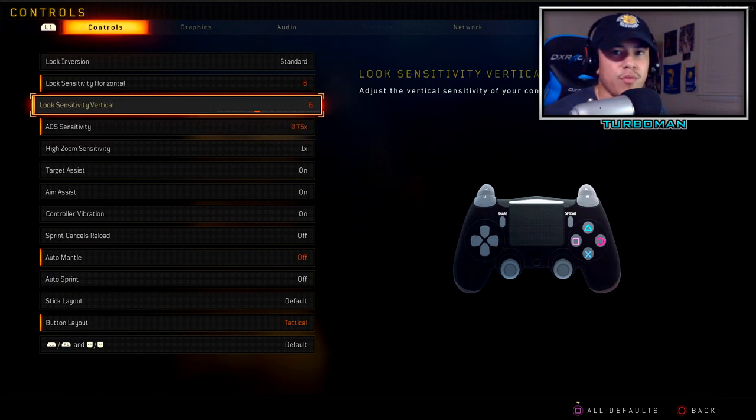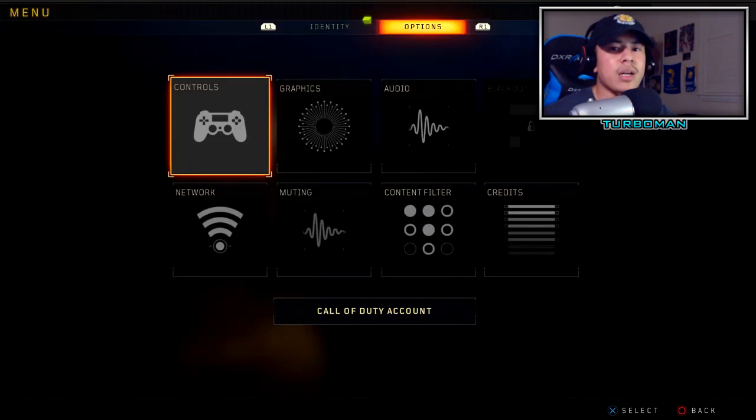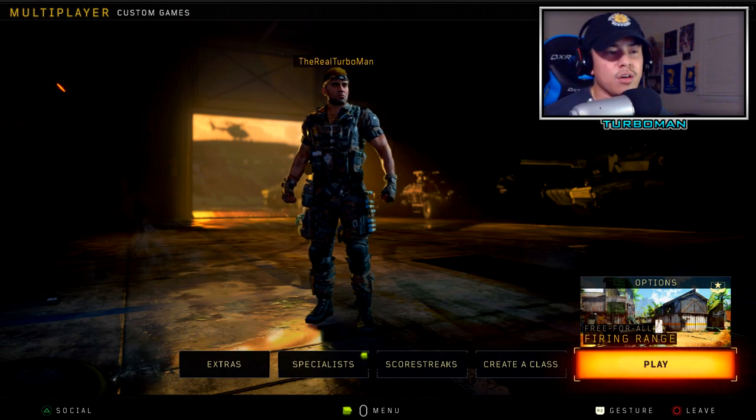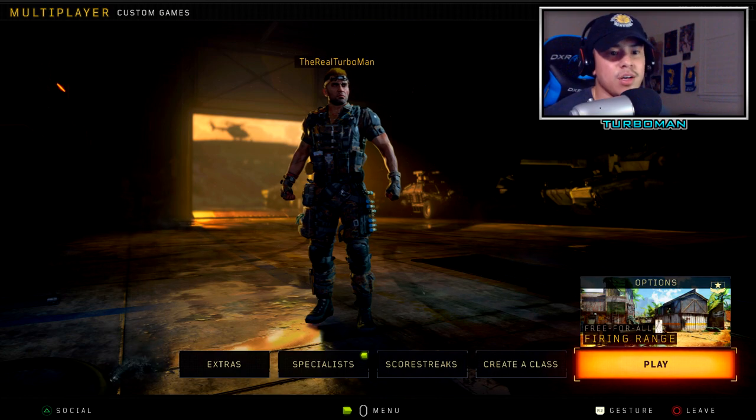If you're having trouble finding your sensitivity, start off at a really high sensitivity, go into a custom match, play against bots, and see how your aim is. If it's too sensitive, lower it one step at a time until it feels perfect — that sweet spot is where you stay and practice. I'll leave links in the description for more complete aiming videos that I highly recommend.